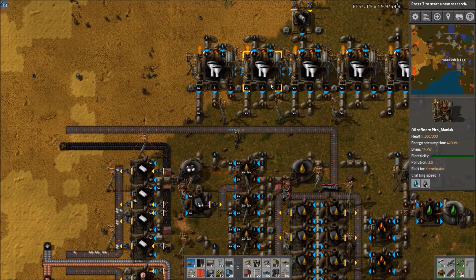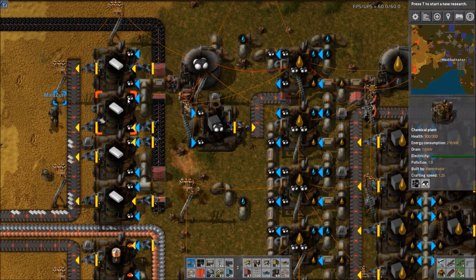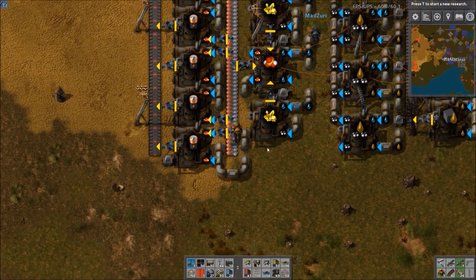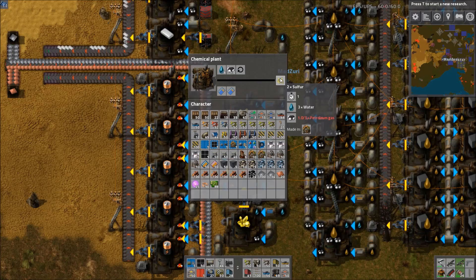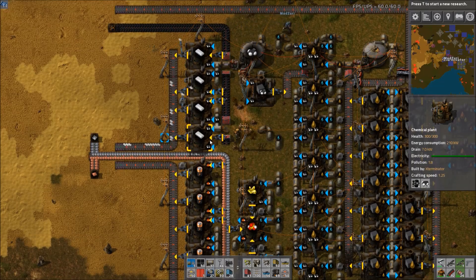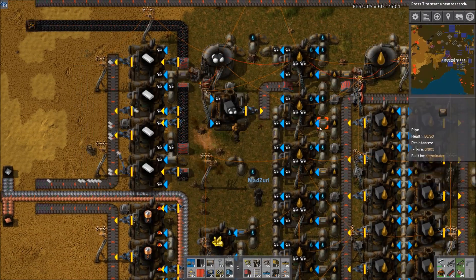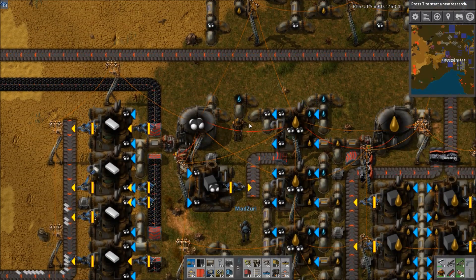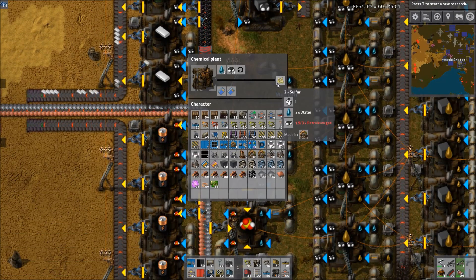There are some ratio-wise things that are not quite right. It has too much plastic for the amount of gas that this can produce, because the sulfur build eats all the gas — it's just a hog for it. You can see that the sulfur does not have enough gas currently. We did some quick calculations and essentially between the plastic — all four of these — and the sulfur, it needs about 18 petroleum a second. Between the cracking of the light oil to petro and the actual refineries themselves, it produces about 12.5 petroleum a second. So it's short, and either not all the plastic works or in this case the sulfur barely works.